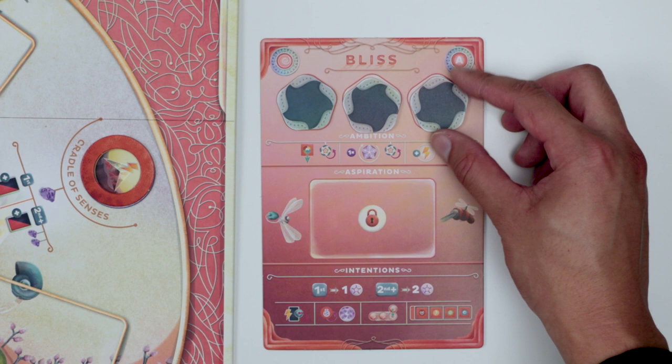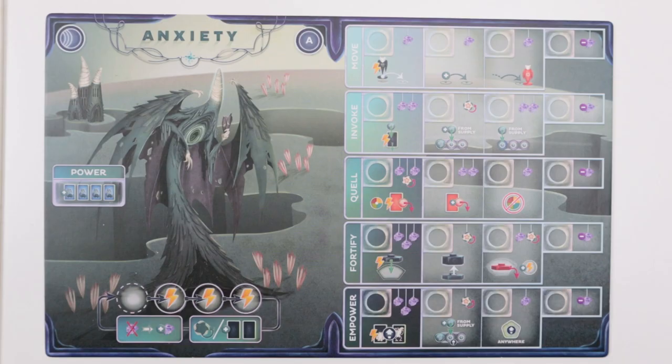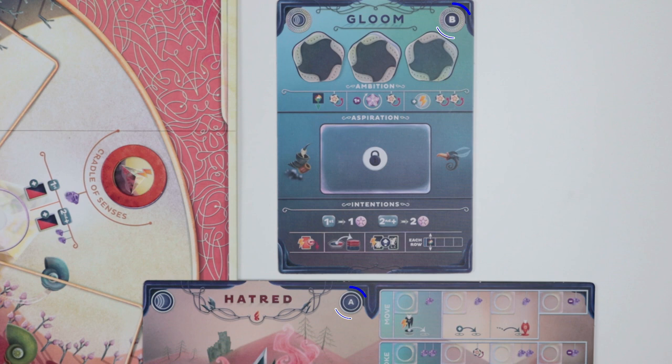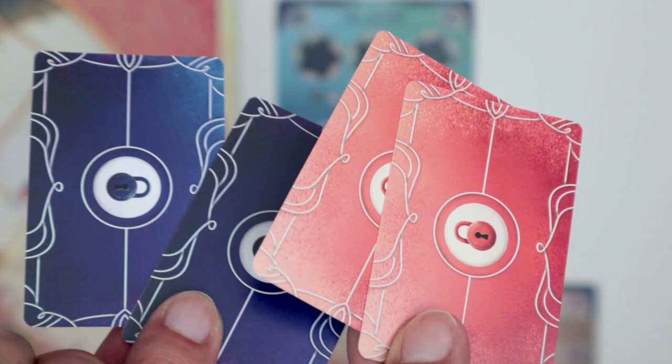Now each team also takes 3 of these pieces called the Ambition Tokens and places their active side face up on the team board. You know how we have to match our player board for side A or side B — your player board doesn't have to match your team board, so you can all play side A on the player boards and then side B on the team board.